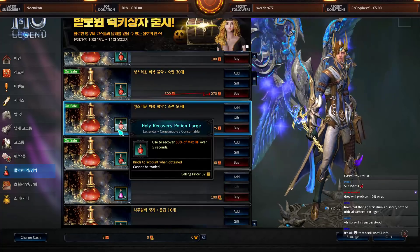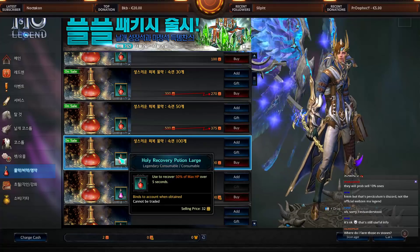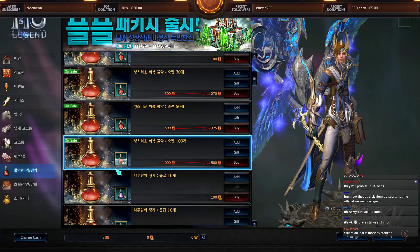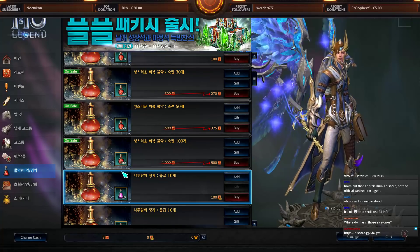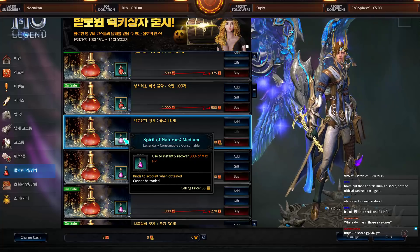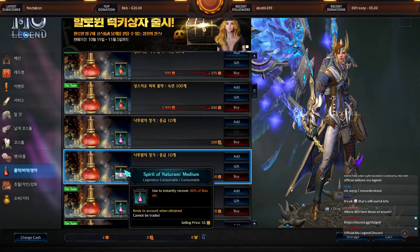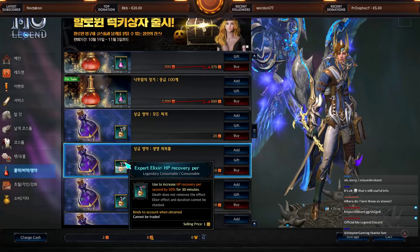Now the potions. These recover 50% of max HP over five seconds. You can get a weaker version in Fabrice's Garden that restores 30% max HP. Importantly, the item shop potion and the normal potions have different cooldown categories — you can activate a normal potion and then activate this one on top of it. However, this shop potion and the garden drop potion share the same cooldown category, so using one puts the other on cooldown too.